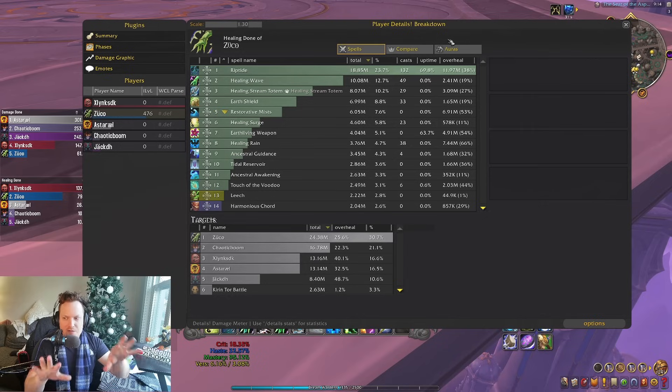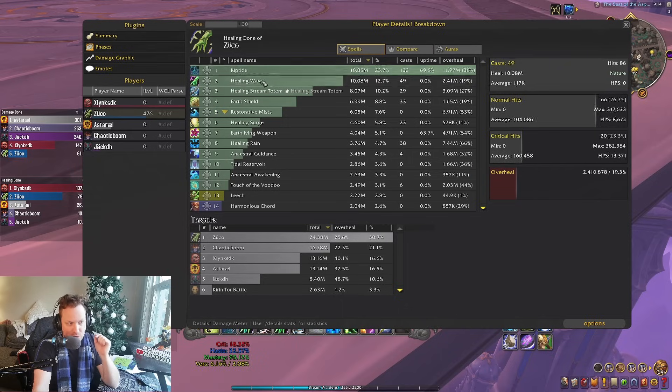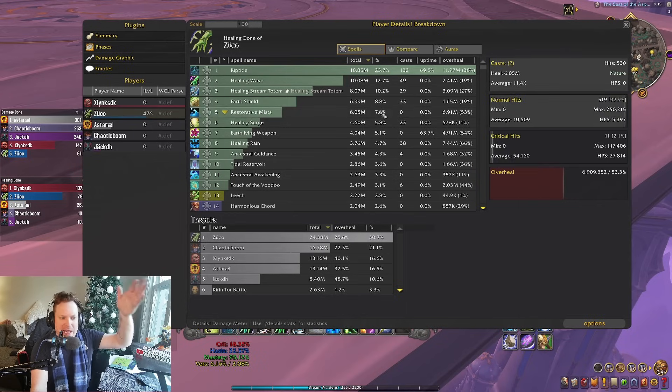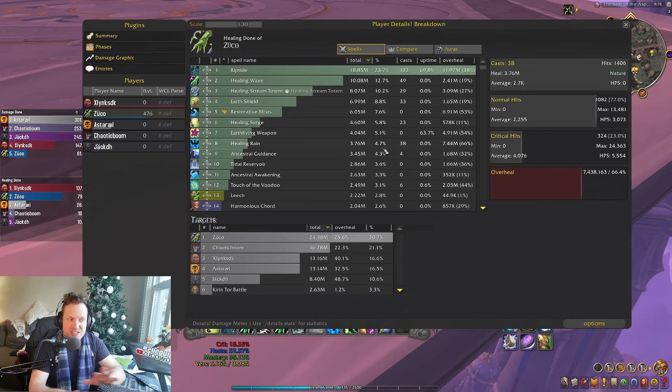There's an enormous amount of passive healing that you just activate at the beginning of a fight so it's rolling throughout and does a whole bunch of healing for you, so you don't have to triage quite as much. But you still have your triage tools. You can still smack somebody with a big Healing Surge or Healing Wave. There are multiple HoTs going on in the background: Riptide, Healing Stream Totem, Earth Shield procs, Earth Living Weapon, Healing Rain, Tidal Reservoir (your tier set bonus), and Ancestral Awakening procs. That's about 50% of our healing — passive, under the hood, happening all the time. You just have to maintain it, and it's not difficult.